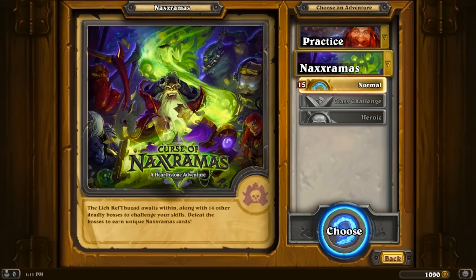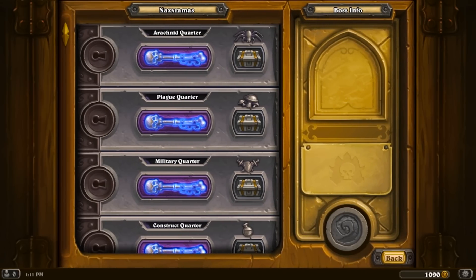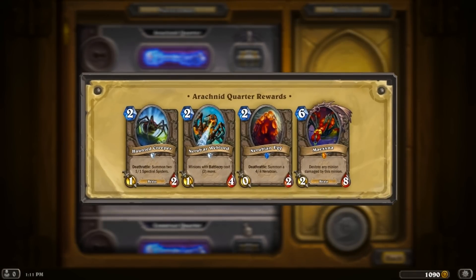The Lich Kel'Thuzad awaits within, along with 14 other deadly bosses to challenge your skills. Defeat the bosses to earn unique Naxxramas cards. So we're gonna start playing this — I have no idea how this works, but we'll see how we go. We got the little spider dude — the Arachnid Quarter. There are the rewards: the Haunted Creeper, the Deathrattle. Like a lot of these cards — I was reading up on this a little bit — they put a lot of Deathrattle into this. Minions with Battlecry cost two more. Summon a 4-4 Nerubian — I've gone up against this Nerubian Egg quite often. And Maxxna — destroy any minion damaged by this minion. I've gone up against him a few times and he's not actually too bad, provided you have the right defense and free spells.